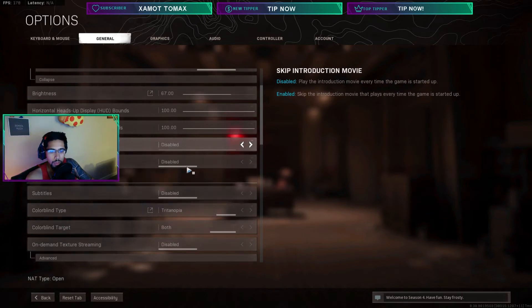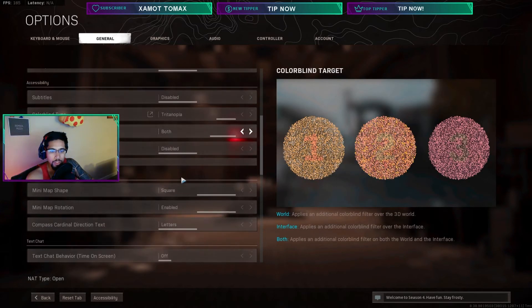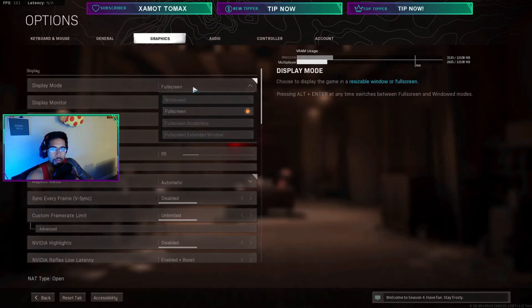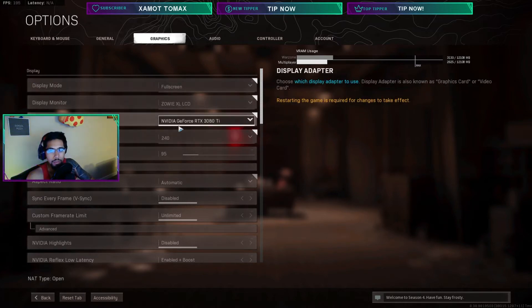My camera doesn't move at all unless I have a 4x or higher scope — it's just for consistency. For brightness, I turn it up so I can see the dark skins everyone uses. You can use colorblind modes too — those are different colors, it's up to you. Mini map shape: set it to Square to get 20% more mini map. Now let's go to Graphics. I usually play on full screen borderless and I've actually gotten more frames on borderless today.